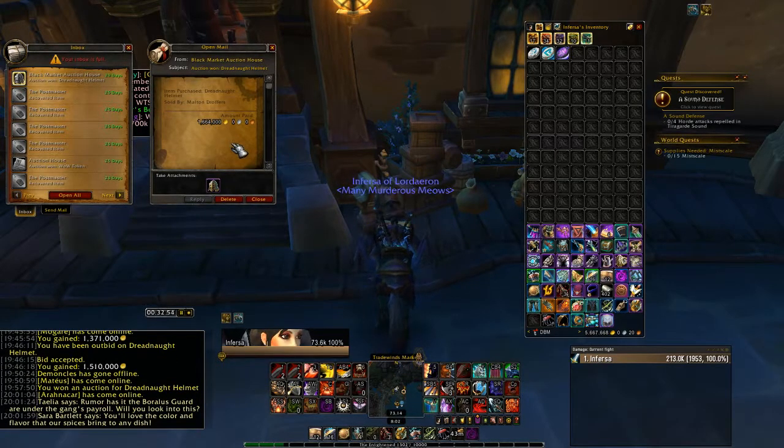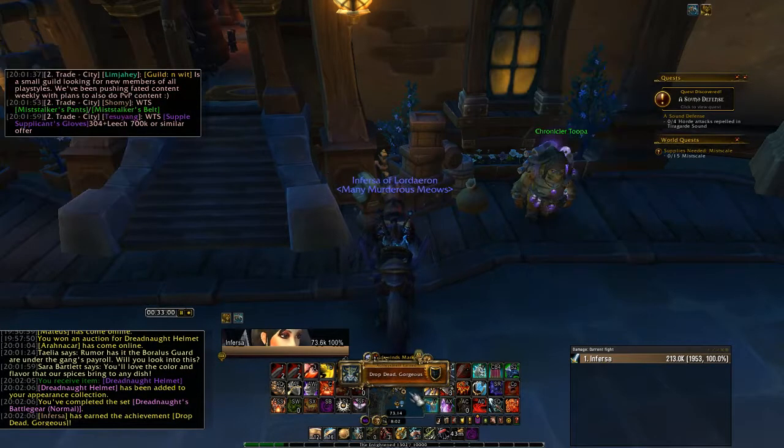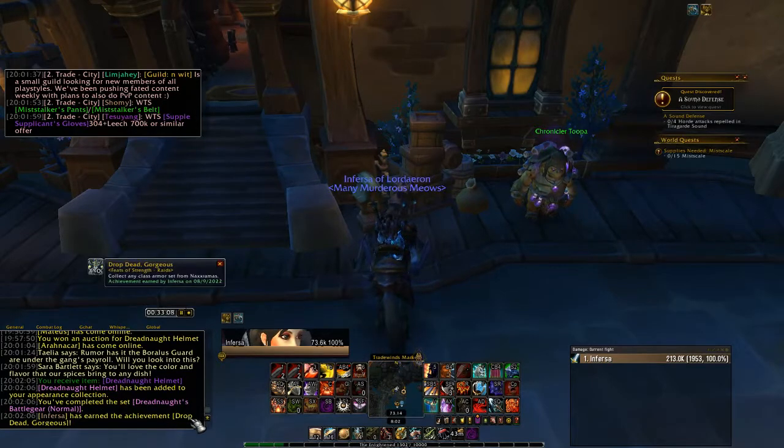There it is — Drop Dead Gorgeous. You have completed a set: Dreadnought's Battle Gear Normal. Drop Dead Gorgeous is a Feat of Strength — Raids. Let's see that. Collect any class armor set from Naxxramas. There we go.